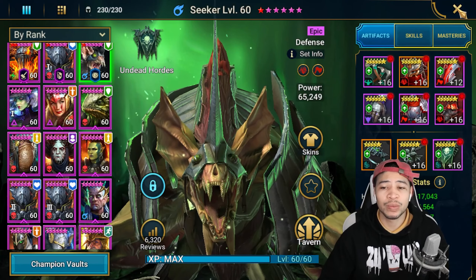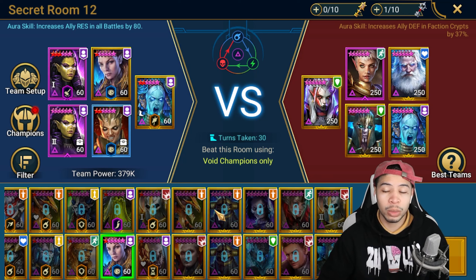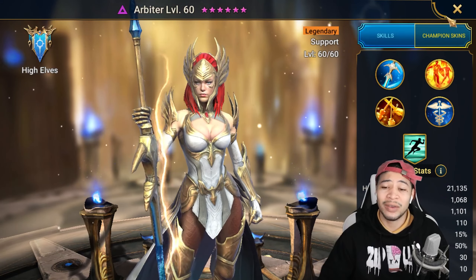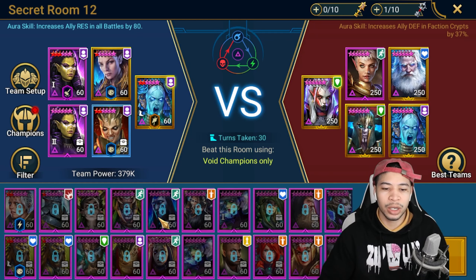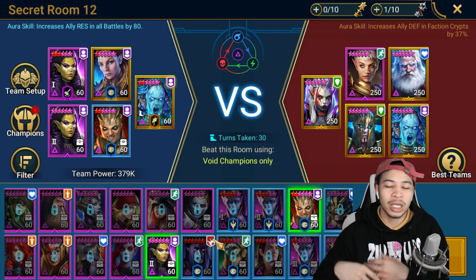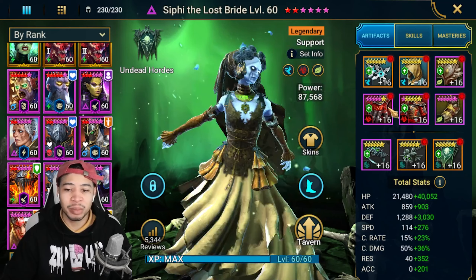The last room is void champions only and it's one you can get done fairly free-to-play. If you've completed faction wars you'll have Lydia. If you've been doing Hydra you'll have or will soon have Mithralla. If you've done clan quests and gotten clan gold from Hydra you should have Yakarl. If you've done your Arbiter missions you'll have Arbiter. That's already four void champions. Seer is also great here, and there are plenty of epic void champions that can help clear this room.